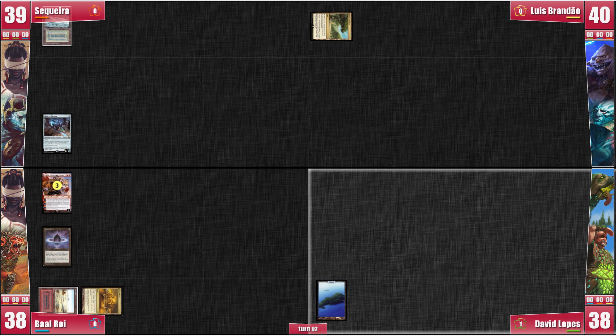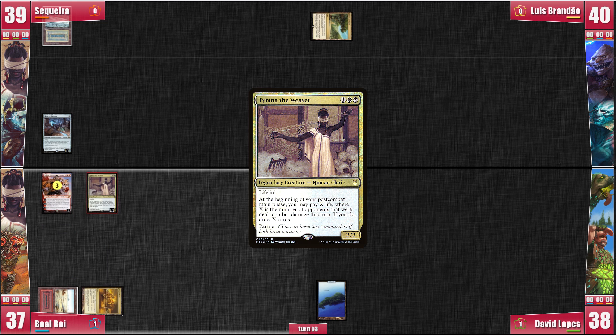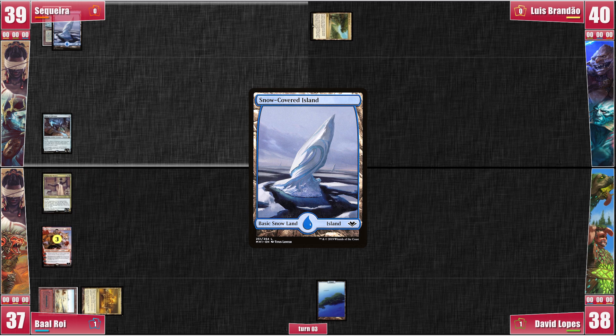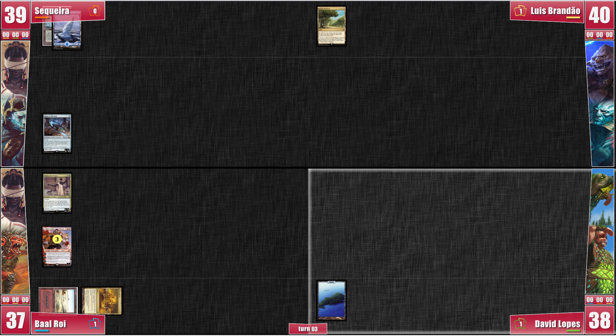David draws and passes, playing that mono-lander with pride. How exactly will we recover from this early blow to our resources? Baal has a plan, of course — he uses his turn to sack Lotus Petal and play Timna the Weaver. Recovery mode on. I am fortunate enough to topdeck an Island, which I play before passing. Luis and David, though, do not find any lands. Instead, they do the draw-go.